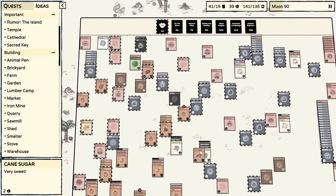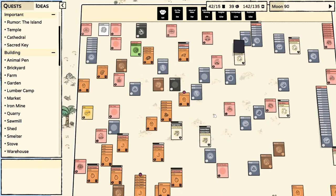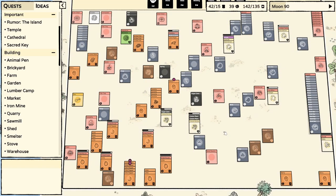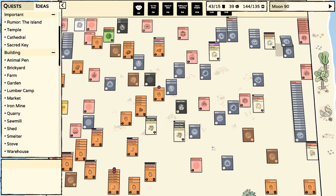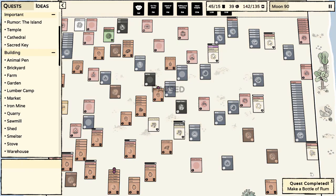So we have cane sugar. Bottle of water, cane sugar — that's gonna make rum, which is nice. We're getting more cane sugar. We have enough cane sugar I think. Quest completed — made a bottle of rum.